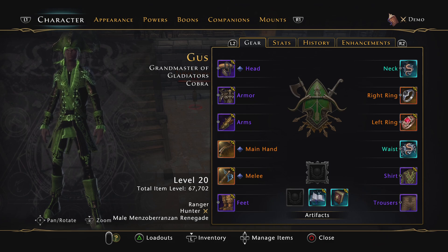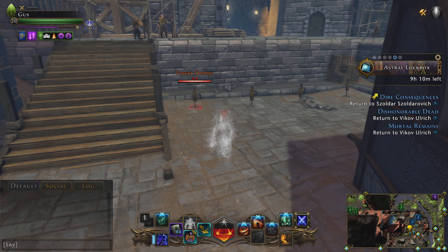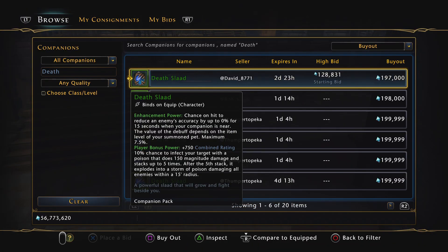Hey guys, it's Gus, and I'm going to show you what the death slot does when it's in your equip bonus. If you go to the auction house, the death slot gives you a 10% chance of poisoning your enemy with 150 magnitude damage, stacking up to five times. At green quality it's actually 10 magnitude, but I upgraded mine to mythic for the sake of testing.